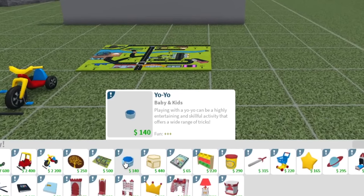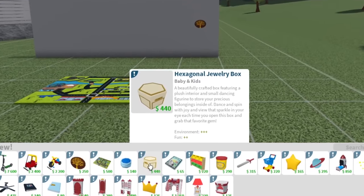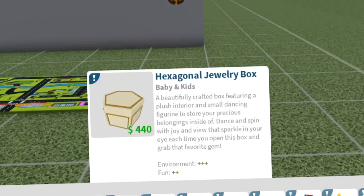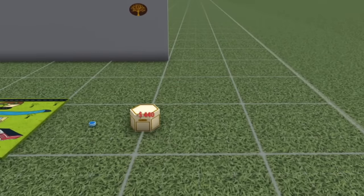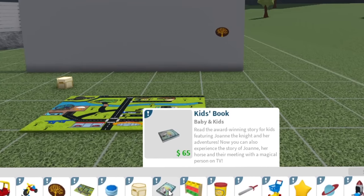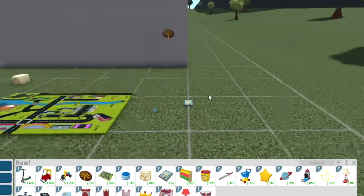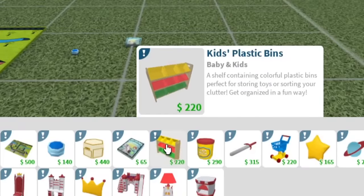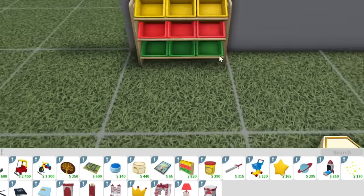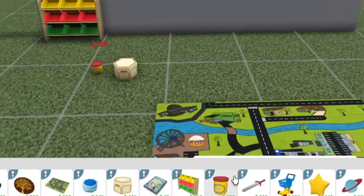We also have a yo-yo — playing with a yo-yo can be a highly entertaining and skillful activity. That's tiny. We have a hexagonal jewelry box featuring a plush interior and a small dancing figure. We also have a kid's book — an award-winning story featuring Joanne the knight and her adventures. Is this from the TV show? We also have kids' plastic bins — perfect for storing toys or clutter. We also have modeling dough, kind of like Play-Doh — scentless modeling dough to unleash your inner creativity.